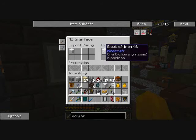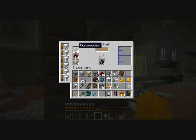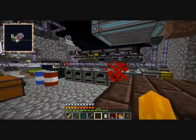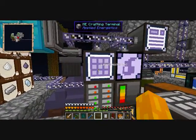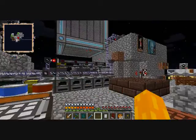This one here is just pumping it full of iron blocks. As you can see, it's starting to cook, starting to heat up, and it's going to automatically fill it all with steel so that my ME system will maintain a constant stockpile of four stacks of steel blocks.